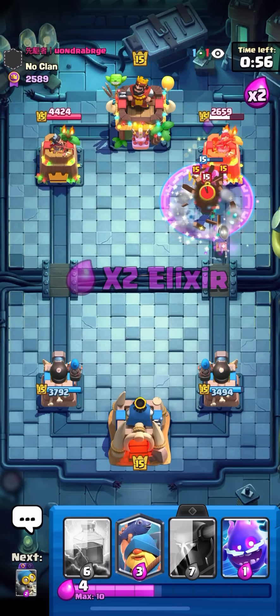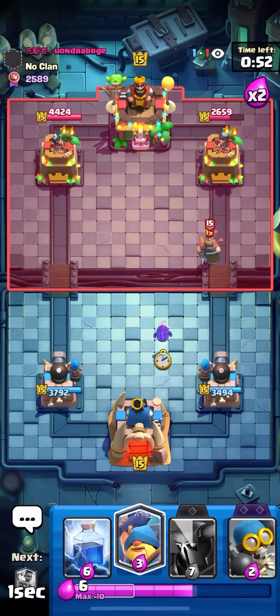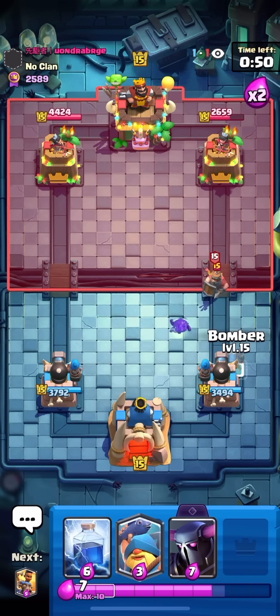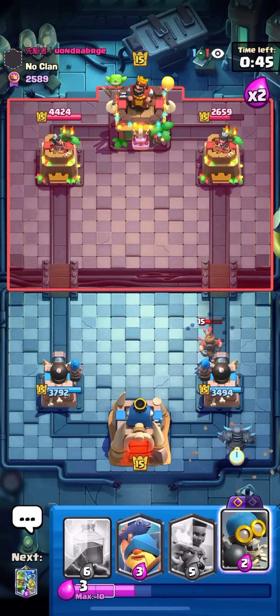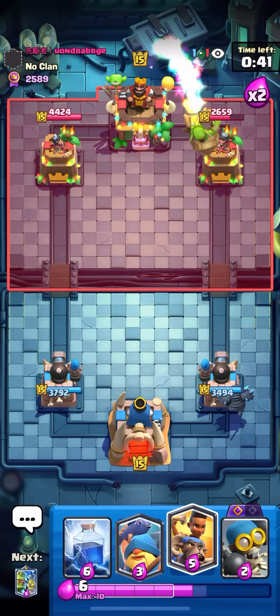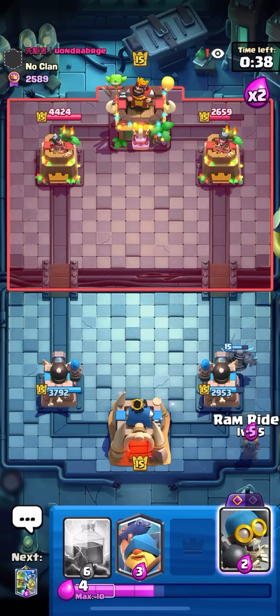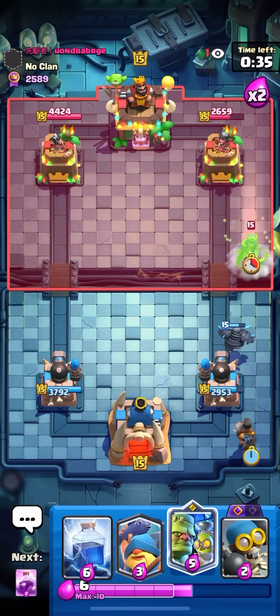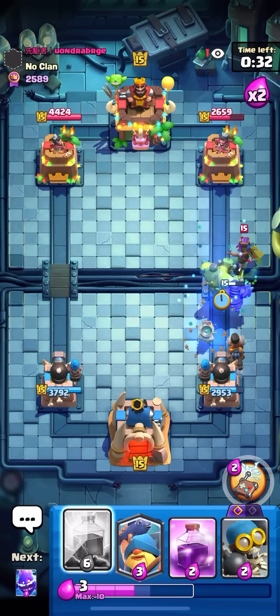I think I'm gonna PEKKA in the back again — he might Rocket it though, that's the problem. But I'm fine with it — if he Rockets the PEKKA I think I'll be able to get more damage on the tower. Ram in the back here. I'm definitely gonna Lightning the Cannon this time — every time he Queens, he Queens at the bridge so I can't really Lightning the Queen.